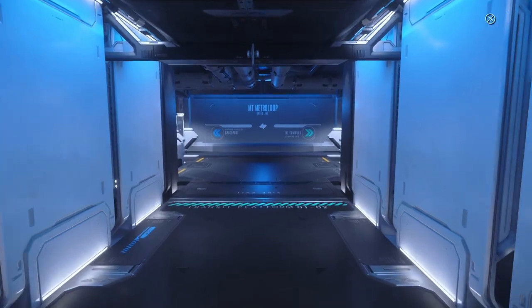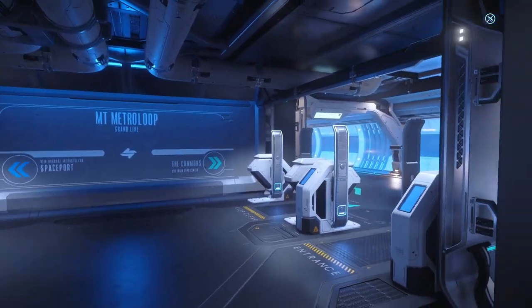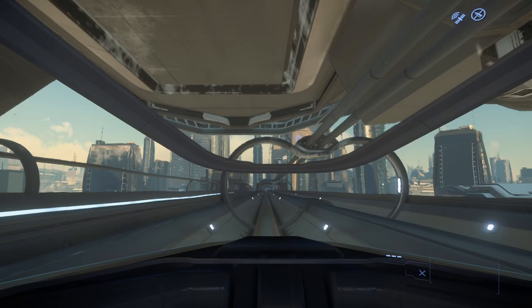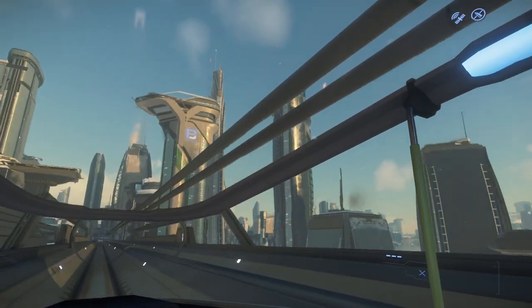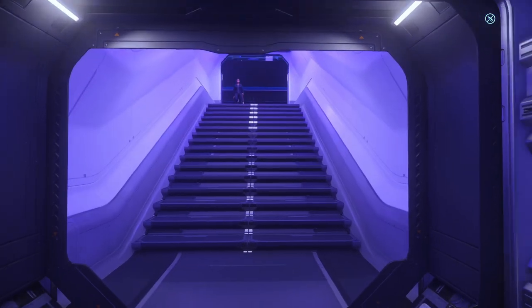Conveniently located in the same terminal, you'll have the choice of two maglev trains: one to the New Babbage spaceport, and the other to the Commons. Taking the train to the Commons, give yourself a moment to soak in even more visual confectionery that is the frigid majesty of this planet. Exiting the train, we ascend the stairs up to the Commons floor.